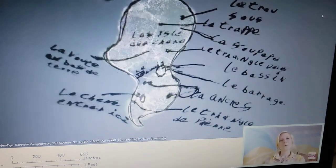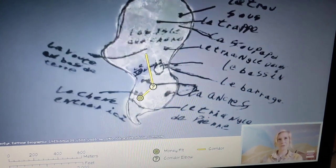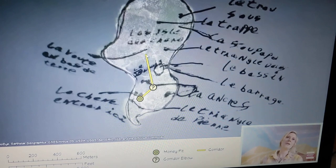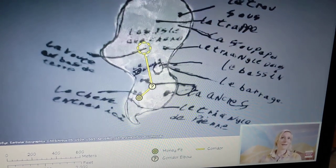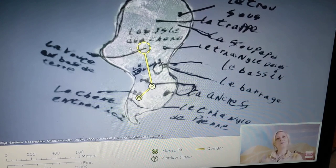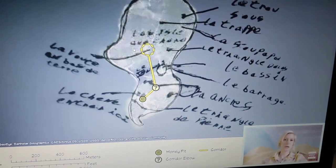And if you overlay the corridor lines that we just drew, we have our line from the money pit going to the corridor elbow, and the end of the line ends just short of La Vota Vasta Terre. So for me, Cone E is the end of the corridor — the doorway threshold entering towards the chamber or the vault.